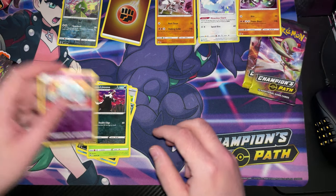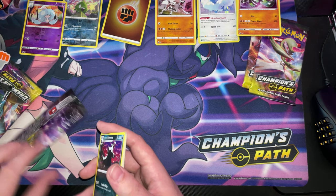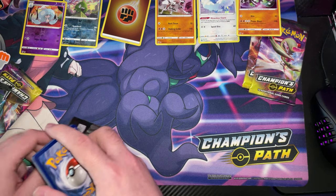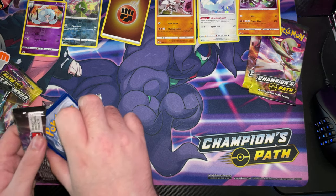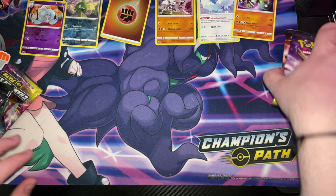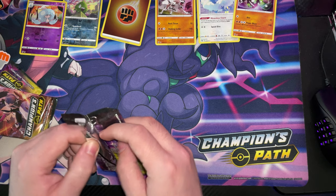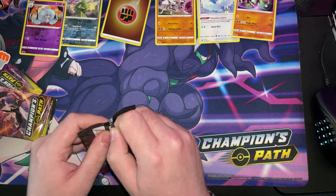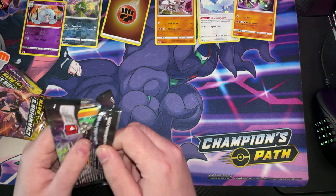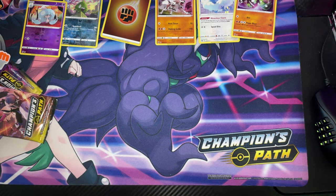We're getting quite a few Holos, guys, but we're not getting what we want. We're after any V cards, or most V cards. We're down to our last two packs, guys. Oh, that's how you open them — clip! I've been doing it from the wrong side this whole time. And I've opened shit tons of these and I've just figured out I've been doing it from the wrong side.